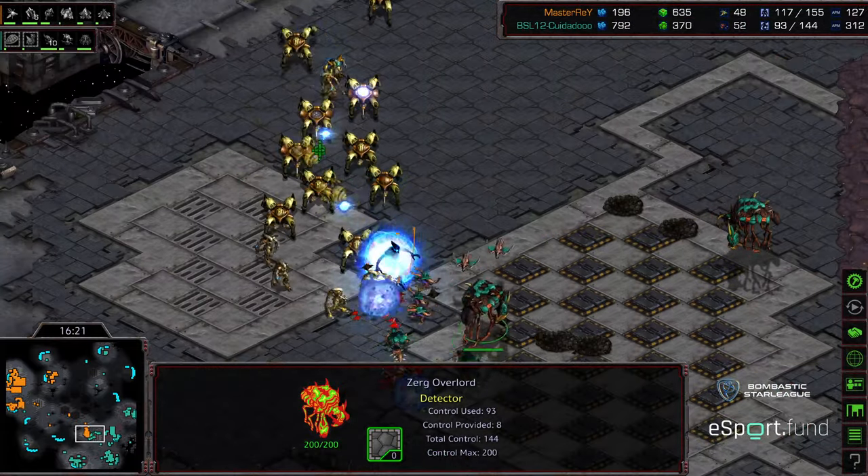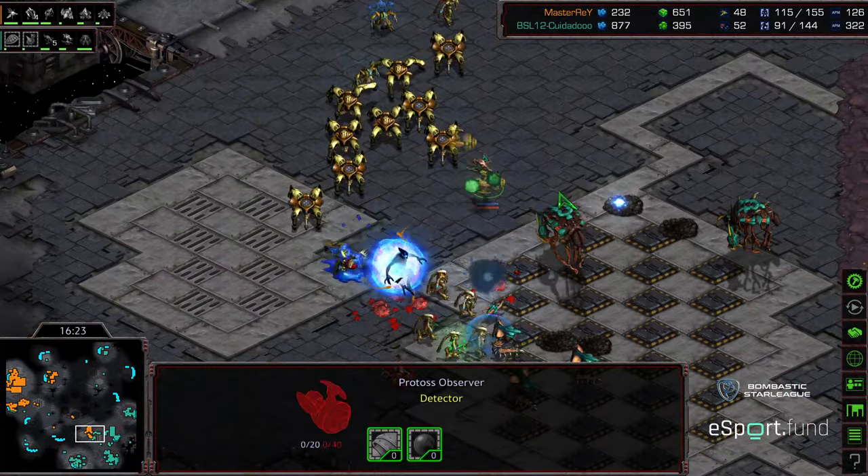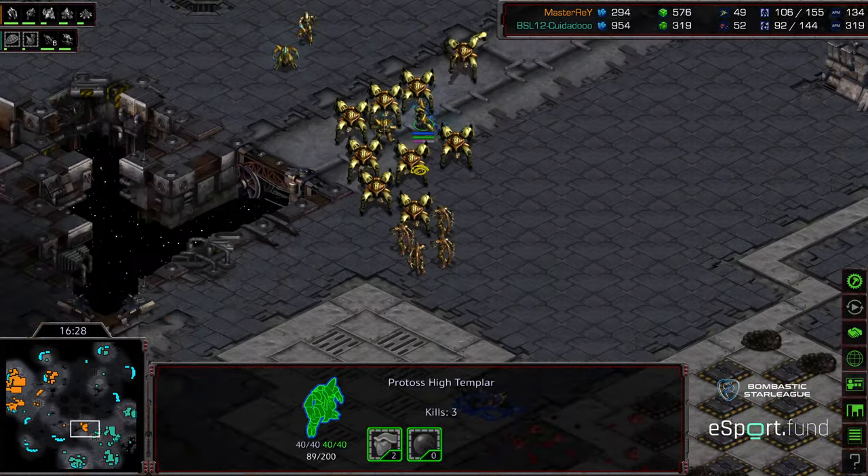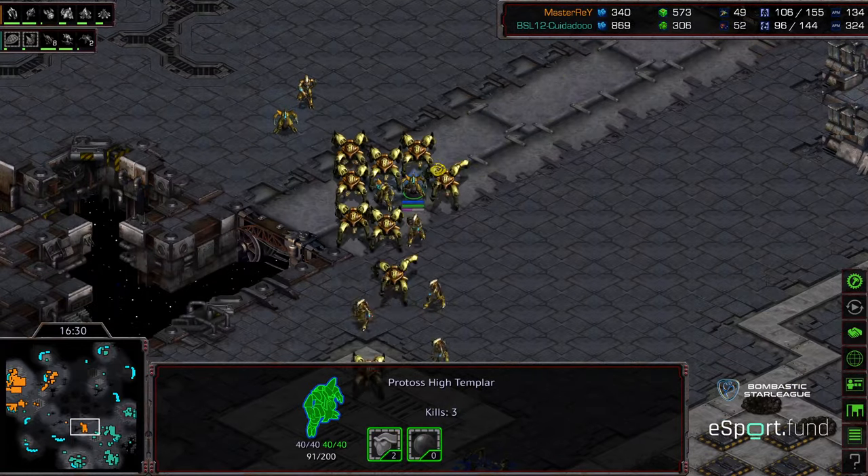Hydralisks and scourge in position to try to pick off the observer — that will be key. Two observers right there: one observer down, second observer down. So the lurkers are going to stand — that's going to back Master Ray off. Zeddy suddenly in survival mode.